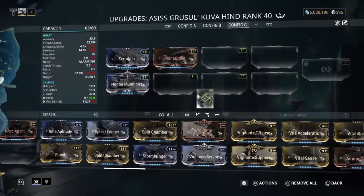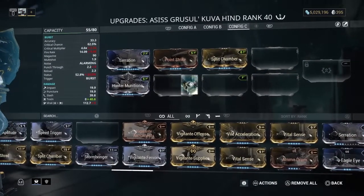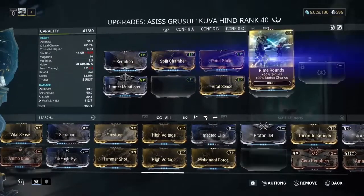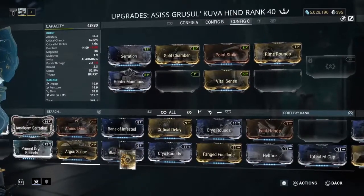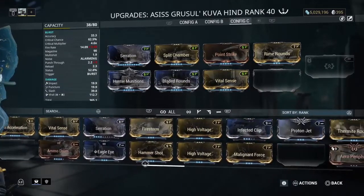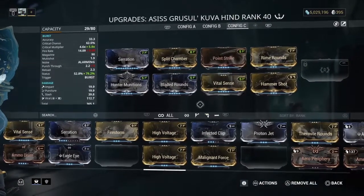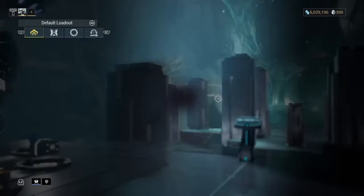These Kuva weapons take up a lot of time to talk about — I hope you guys appreciate this. So for an alternative build, let me put this together quickly: we'll have Bladed Rounds and Hammer Shot as alternatives.